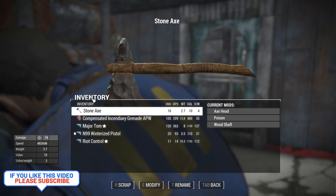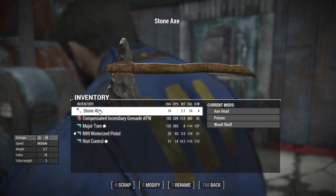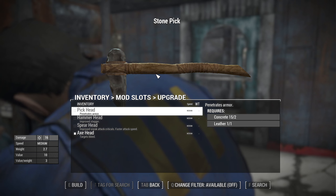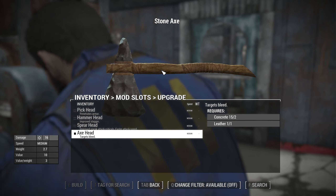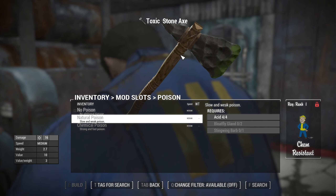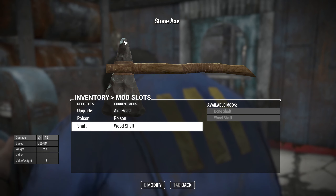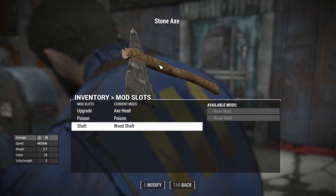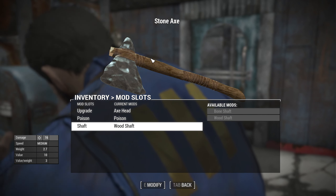This is basically a set of stone age type weapons. The one showing up here is the stone axe, and you can do a pick head, hammer head, spear head, and axe head. For poison you have no poison, natural poison, and chemical poison which is a darker color. For shaft material you have bone or wood.